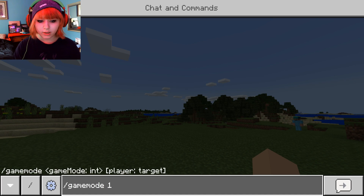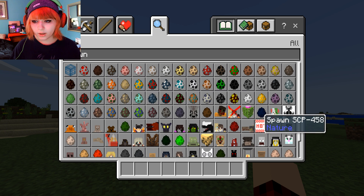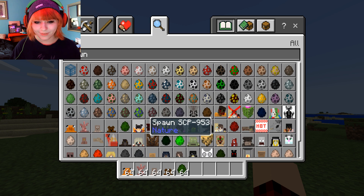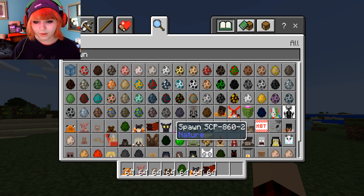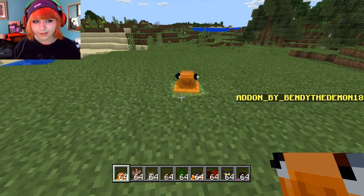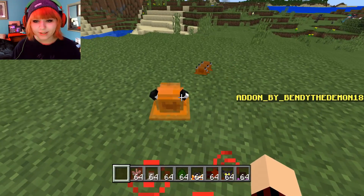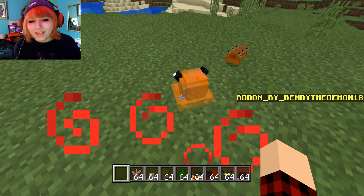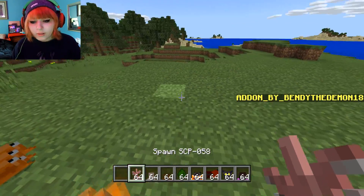Let's go into game mode one again and look at more characters. My favorite one is coming up — SCP 999! Look at the little buddy, he's so cute, he makes little purring noises. I love him, he's adorable.